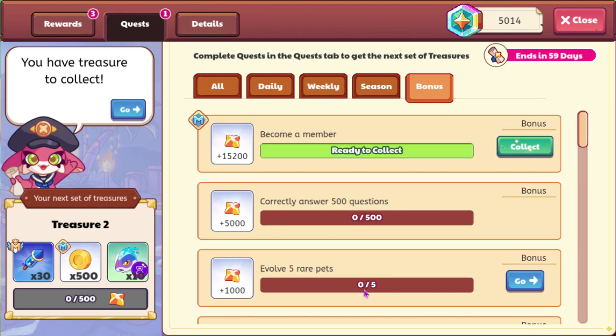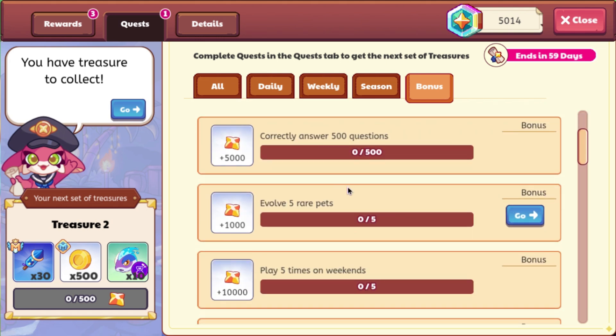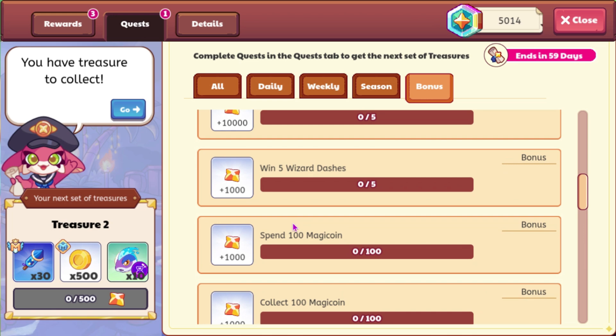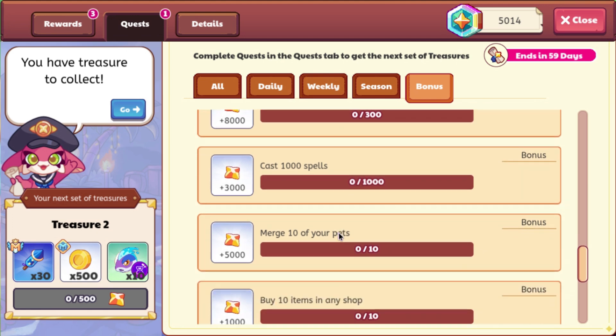They did update some of the numbers. You get 15,200 points for being a member, 5,000 for answering 5 questions, 1,000 for evolving 5 rare pets, 10,000 for playing 5 times on weekend — which you could probably just do by logging in 5 times — 1,000 for winning 5 wizard dash battles, and 8,000 for winning 300 battles.